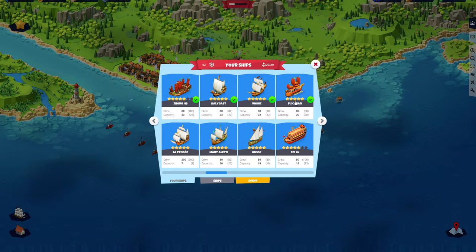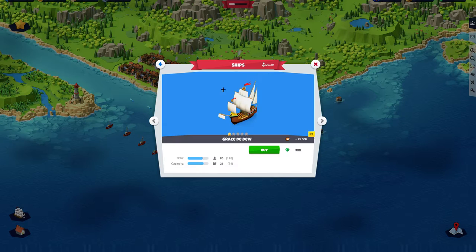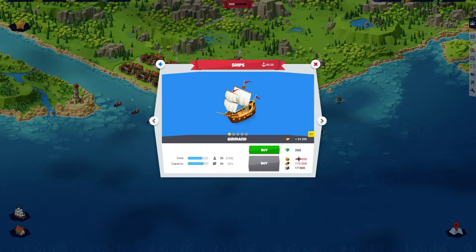Usually that means replacing your weakest ship in your fleet. In my case, you'll see it's a fully upgraded ship with 80 crew and 20 capacity. If I buy a new ship — let's pick a normal ship here — it means I actually get 10 crew less than my weakest ship, and I get 4 more capacity.